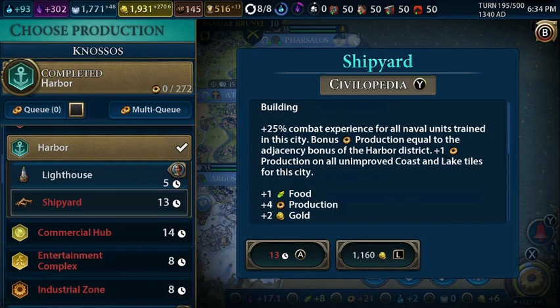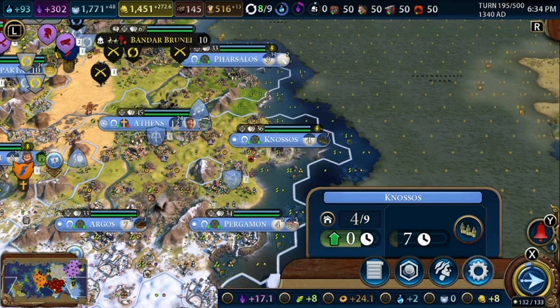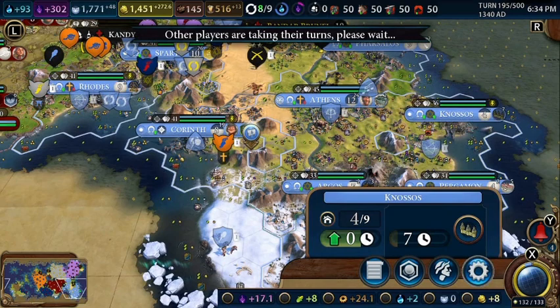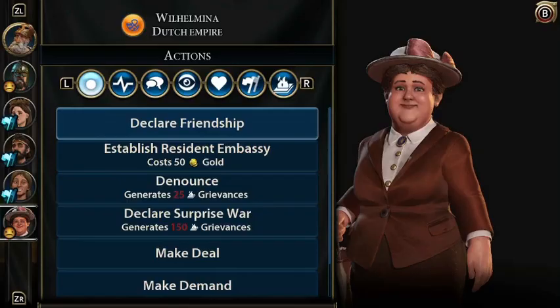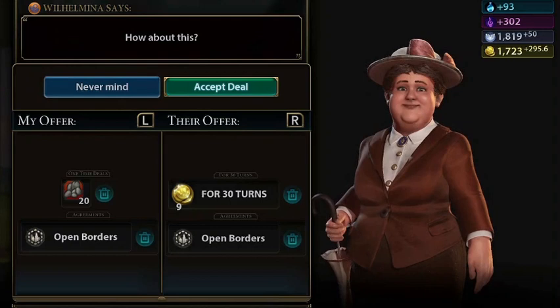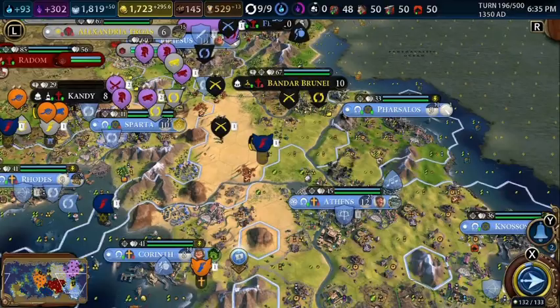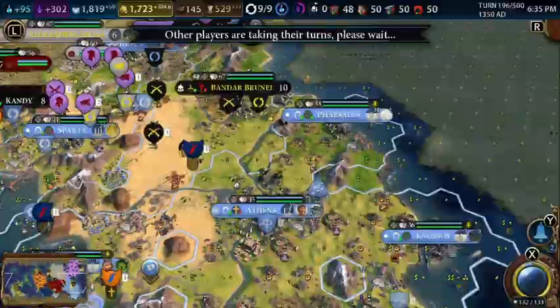We just completed a harbor in Nosos. I'm going to purchase this so we can send our trade route, then work on the renaissance walls — but I pressed next turn before sending the trade route. So we can finally trade with the Netherlands — I'm going to give her 20 coal and open borders for 9 gold per turn and her open borders. That's a good deal, especially since we were capped on coal. We can start building fisheries in the city for extra food.